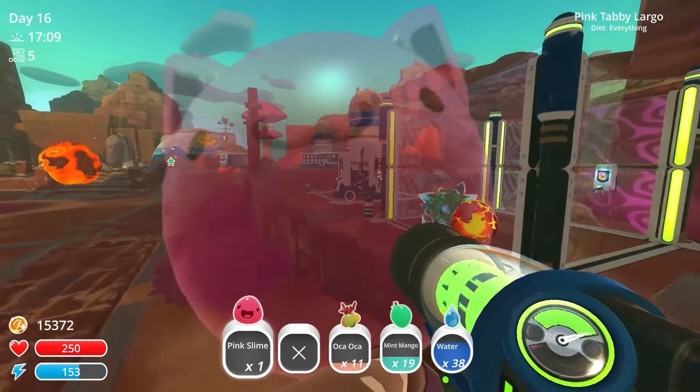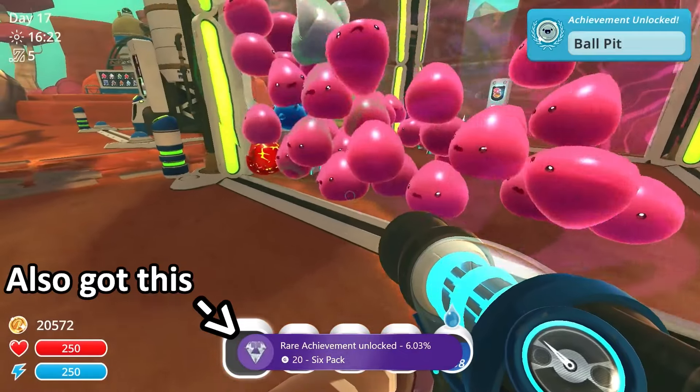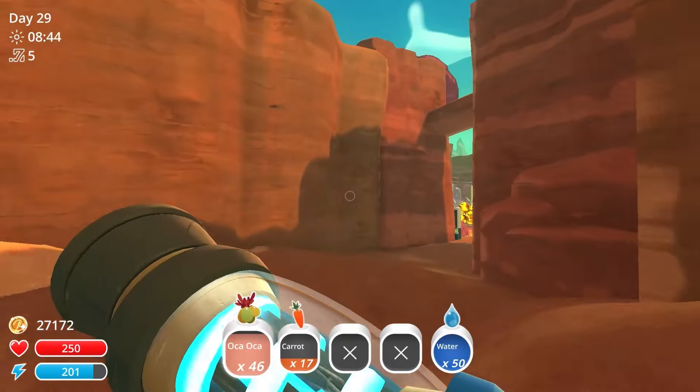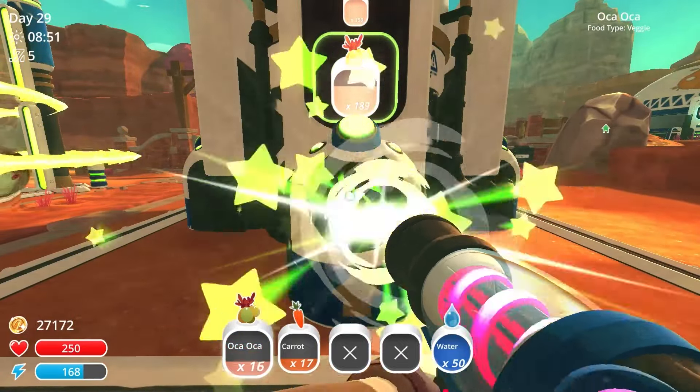We've got some more achievements back home. I put three different largos in the same pen for Risky Business, got into a pen with 40 slimes for Ball Pit, and put five unique slimes in a pool for Pool Party. And then there's the big one: Burstin' at the Seams.